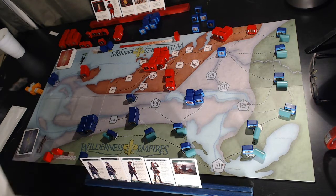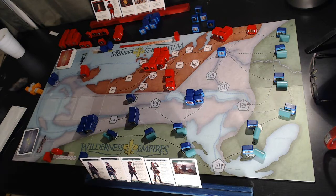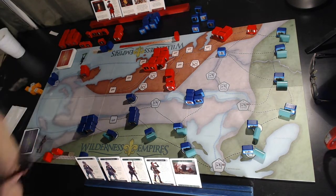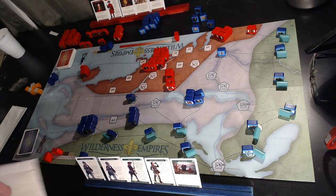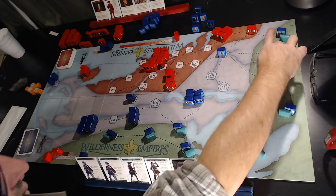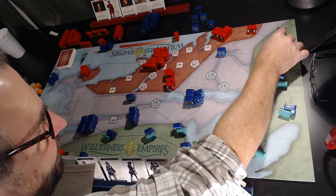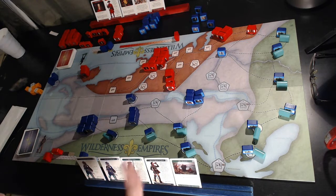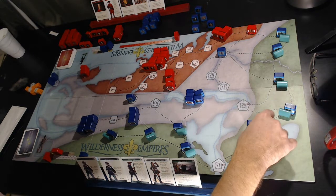For the most part, units can move to an adjacent location without a leader. There's a maximum of 12 blocks you can have in each location. There's sea movement, there are ports, and there are Indian villages — all the Indians are placed in the village with their name on it, and the counter also has the name of the Indian troop. During the wintering phase, all the Indians come back to their homeland territories if the British player has not burned their villages.